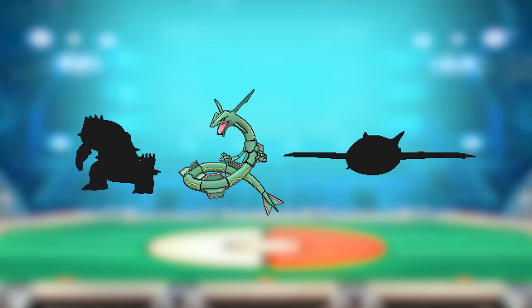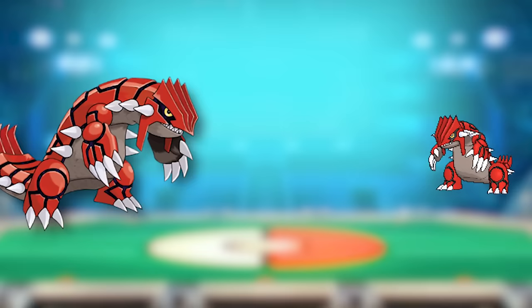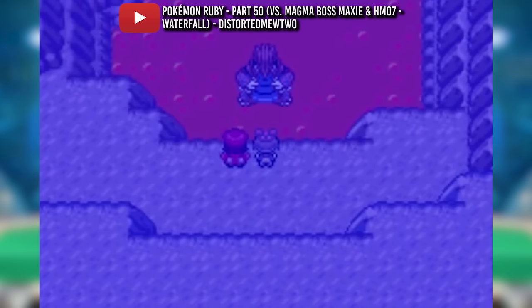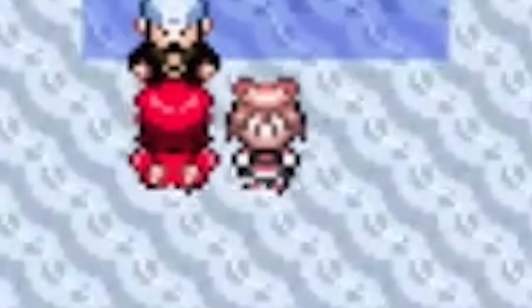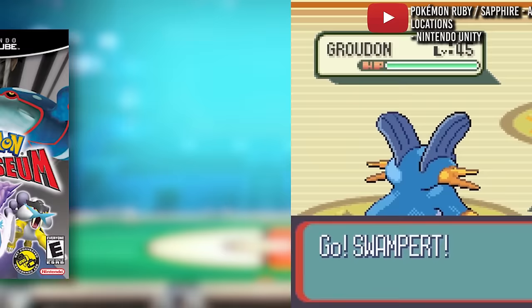Welcome to yet another video in our FSG Summer Bash. This week we have the next member of Hoenn's vaunted weather trio: the mighty Groudon, shaper of continents. Groudon has obviously had a massive presence amongst fans ever since it adorned the box art of Pokemon Ruby, playing a potentially apocalyptic role in that game's story, with Team Magma trying to expand the land mass of the world, inadvertently bringing a drought and making the sun way too harsh. It's up to you, a 10-year-old kid, to save the world by catching or KOing it in the Cave of Origin — some of my fondest childhood Pokemon memories.